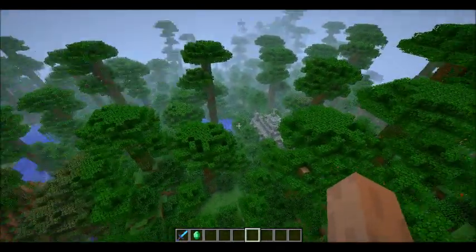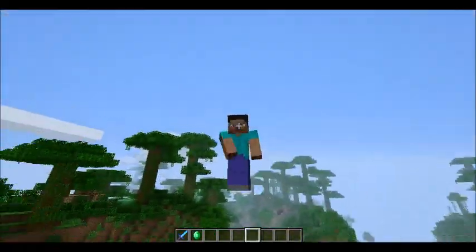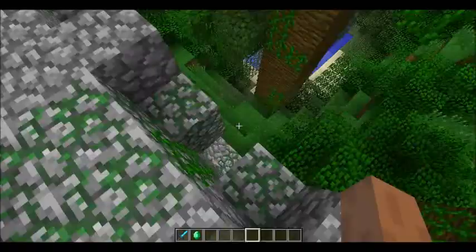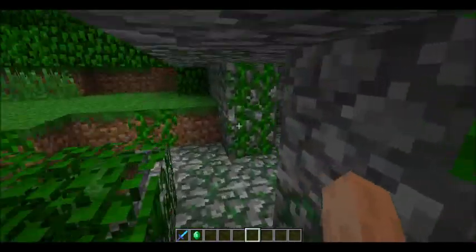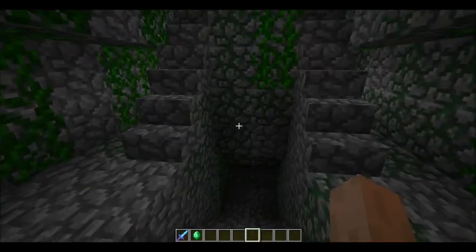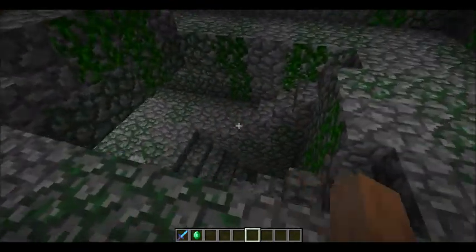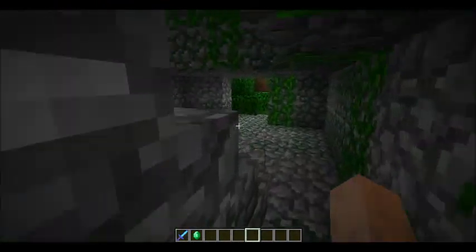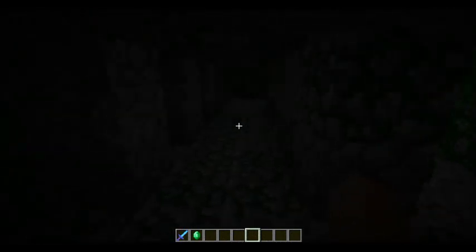Now we're going to go down here. I'm in offline mode so I don't have my skin. Now there are jungle ruins, like this one here. Let's find the entrance — here we go. There's something really cool here; this will be a really cool place. Oh, that's just a Skype noise, don't worry about it.